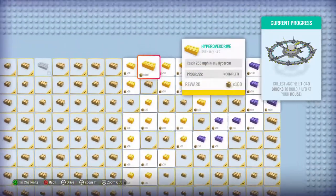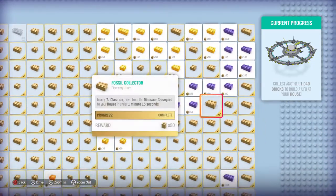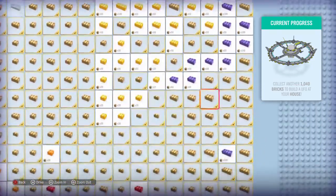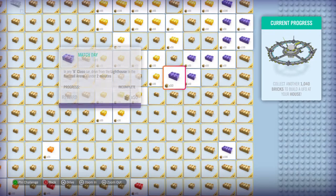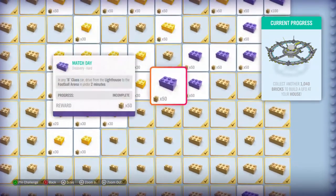Okay, so my goal for this episode is to completely demolish all of these purple brick challenges — and by demolish I don't mean actually destroy, I just mean complete it. The first one we have here is: in any B-Class car, drive from the lighthouse to the football arena in under two minutes.